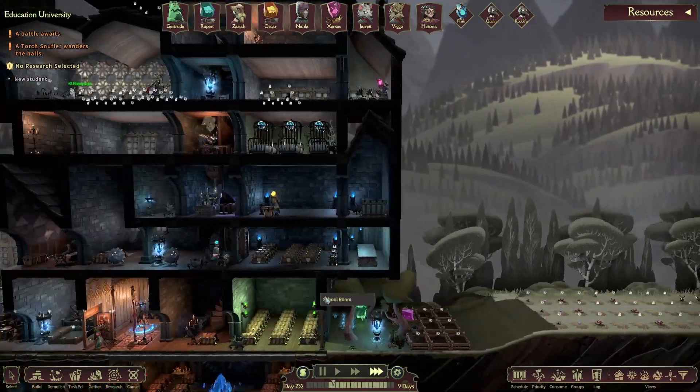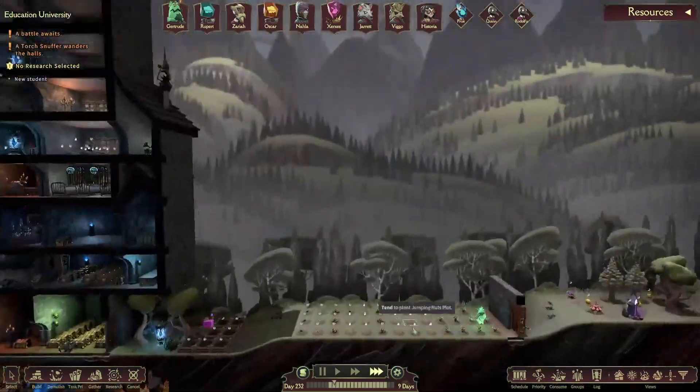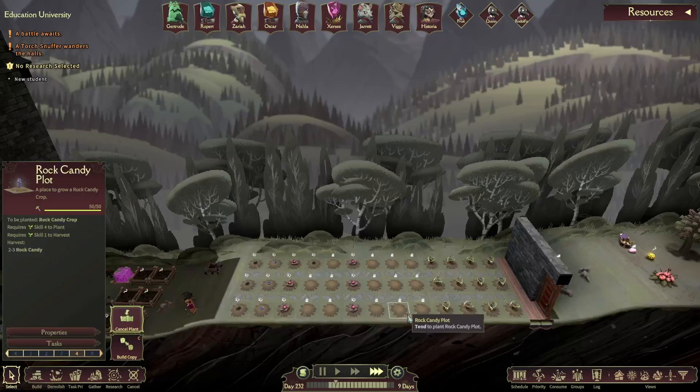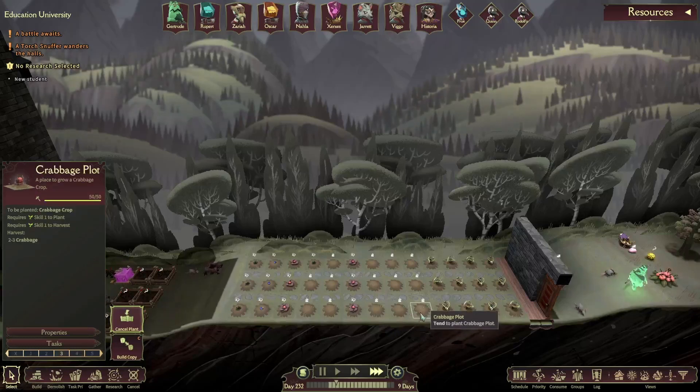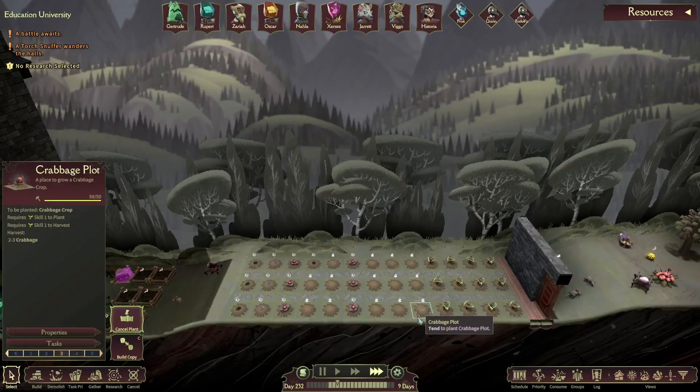So we got official patch notes and there wasn't a lot that changed — I don't think anything changed. But I now have specifics for some of the changes, like the tiny chest and the high-end food changes. So I wanted to get into those. First off, let's talk about the tiny chest.